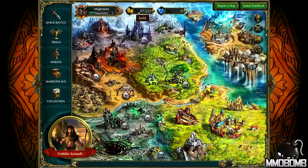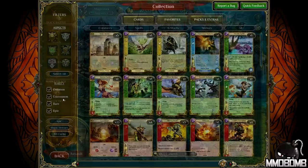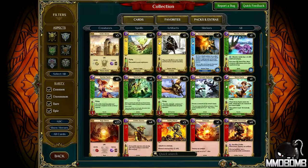Gold can be used to buy packs of cards, and so can crystals, which is the cash shop currency. You pay some cash, get some crystals, and spend it that way. Before we jump into a match, I want to take you through some basics on the cards themselves, because there's a lot of items here.